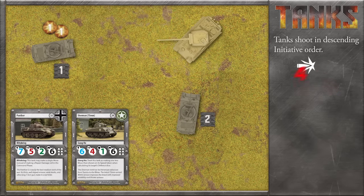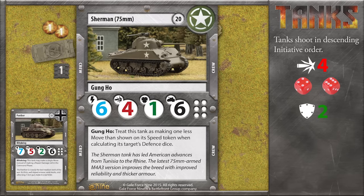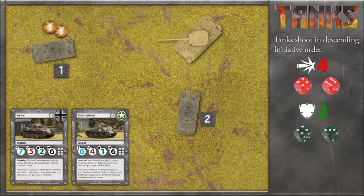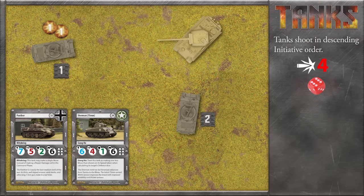The first Sherman fires with an attack value of four — that's one hit and one critical. The Panther has a defense of two and would normally add the movement speeds of both tanks. But all American tanks have a special rule called Gung-Ho: treat this tank as making one less move than shown on its speed token when calculating its target's defense dice. This means an American tank's accuracy is much less affected by their own movement. The Panther gets no extra defense dice. With one result of four, the attacking American player must cancel one of their own hits. They choose the normal hit, leaving the Panther to suffer the critical hit.